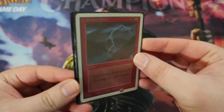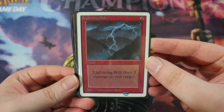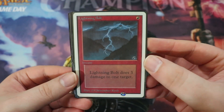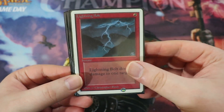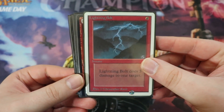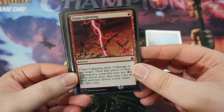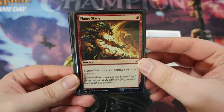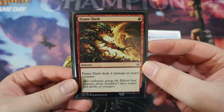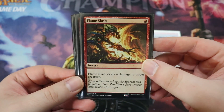Next, let's talk about our removal package. One-drops are fantastic here. Starting off is Lightning Bolt — it's Lightning Bolt, three damage to anything. Play Sarkhan, play Lightning Bolt, remove something that could kill Sarkhan. Great card. Next up, Chain Lightning — same kind of deal, just one mana, three damage. Fantastic. Flame Slash is one mana, four damage, but only to a creature. Really, really good at removing creatures — kill your opponent's Tarmogoyf or whatever other medium-sized creature they have.